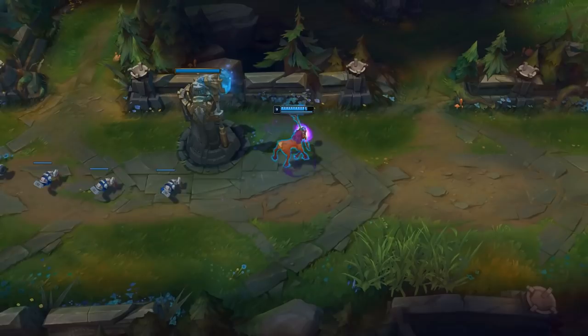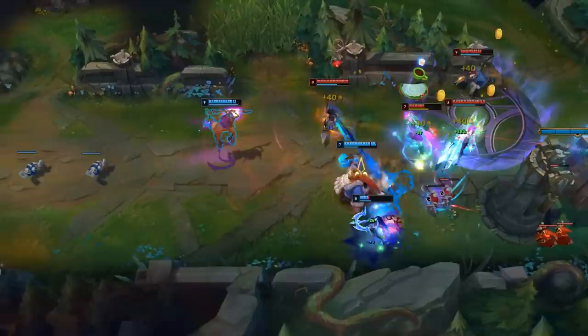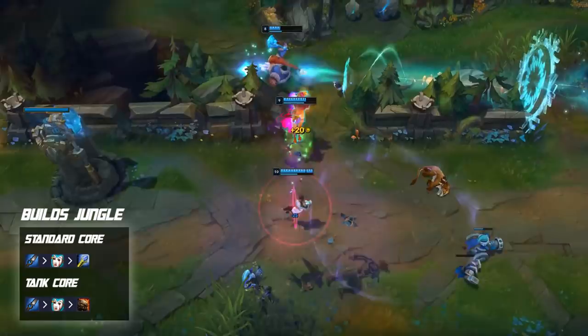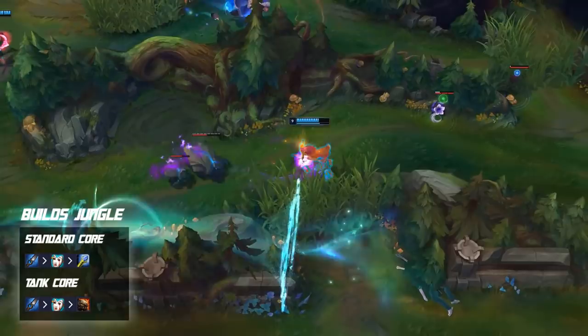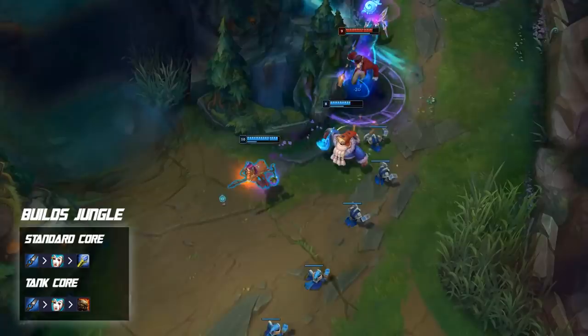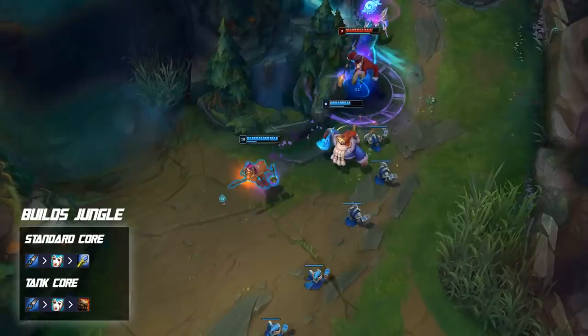Moving on to best setups — for jungle builds, the standard core is Runic Echoes rush into Liandry's and then Rylai's. Liandry's and Rylai's are performing really well on her as core items right now. Since she's a shorter-range AP champion who needs to get up close to deal damage, building these HP items makes her more durable, and they synergize very well with Lilia's kit. This is the best cookie-cutter build for every game.